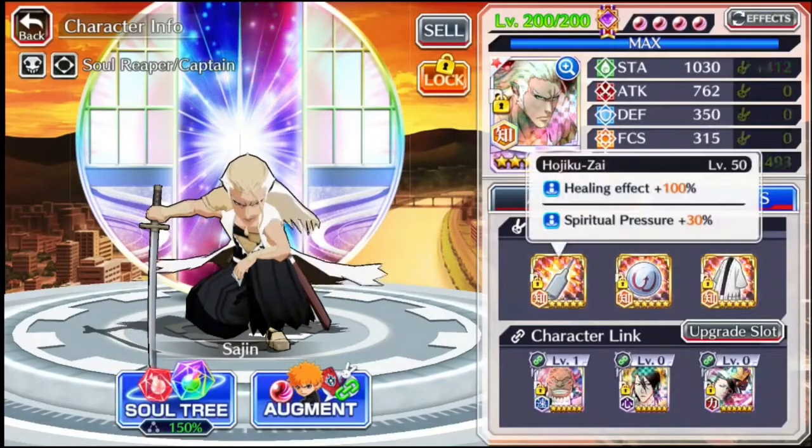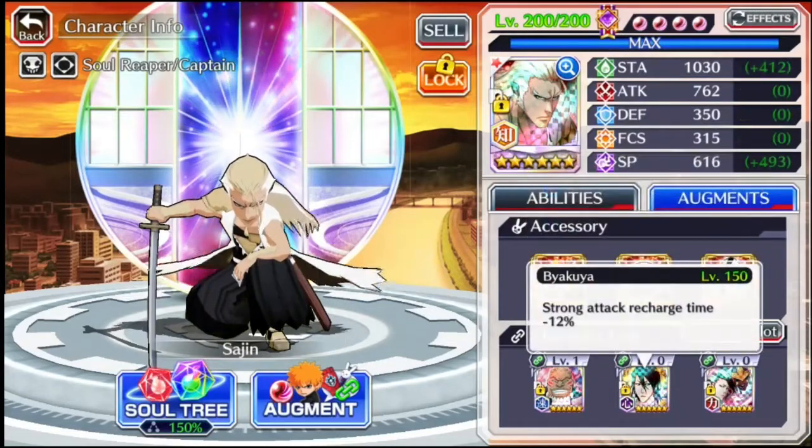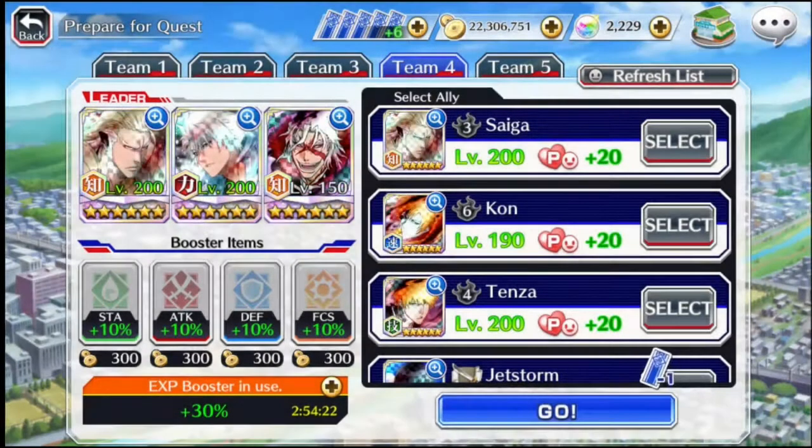Taking a look at his CDR build: we've got the exact same setup as the SAD build, however we've got 3 times 12% strong attack recharge time, so approximately negative 36% of recharge time is reduced. No boosters, no friends — let's see how he plays.